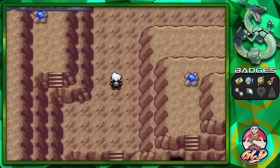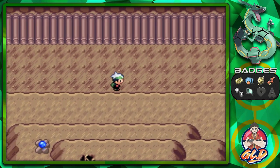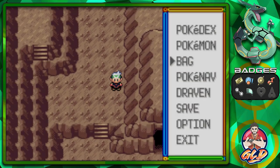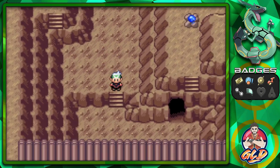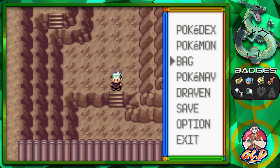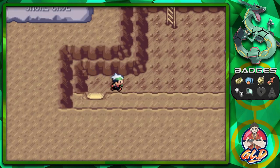Back in another section of the cave, we can grab a few more Shoal Shells. We already have three Shoal Shells, so we only need one more. We grab our fourth Shoal Salt too. Now we have everything we need.